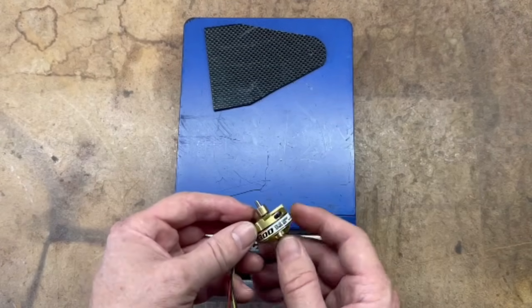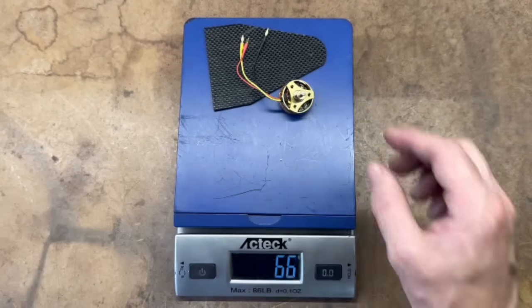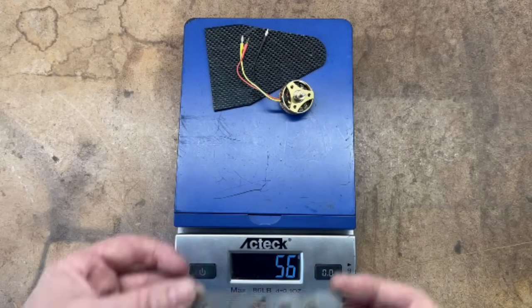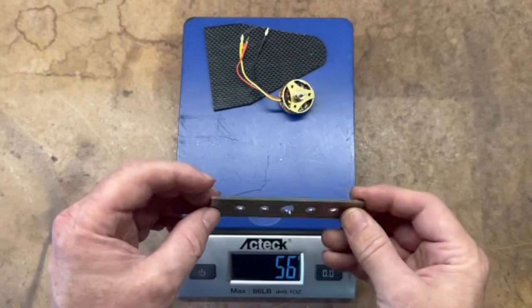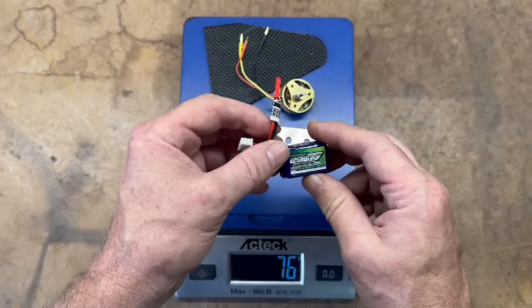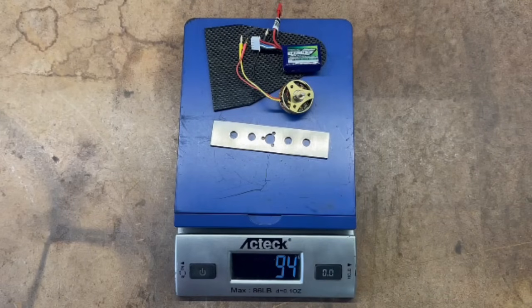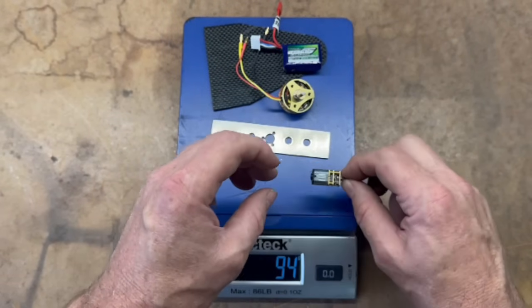This is the weapon motor — the Rimfire 300 — which is kind of huge for this small of a robot, but it's a Tombstone copy so it's got to have a lot of power. The weapon itself is made out of hundred-thousandths titanium, which should work pretty well. We've got a three-cell, 180 milliamp-hour battery — a pretty good-sized battery, but again, big motor means big battery. The drive motors are the small Turnabot motors, putting us up to 110 grams.